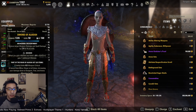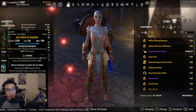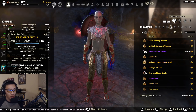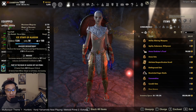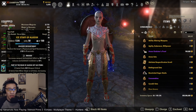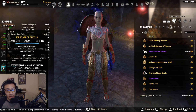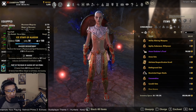Before going over other gear sets, let's cover enchants and traits. For weapons, we have sword and board on the front bar and ice staff on the back bar. You can also go with a lightning staff or a bow. No matter what, your back bar will always be Infused, and you'll typically have a Crusher enchant — though this may vary depending on which support sets you're running.